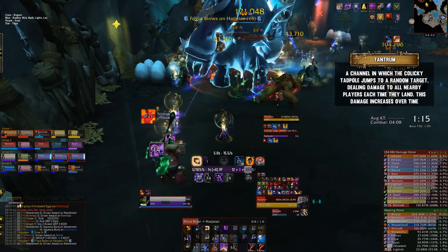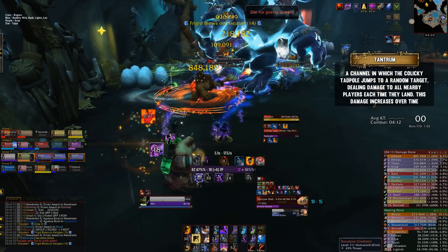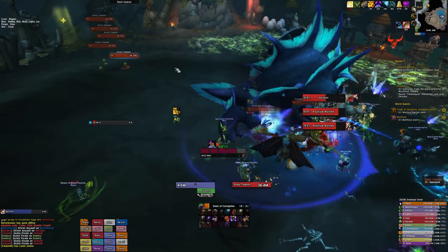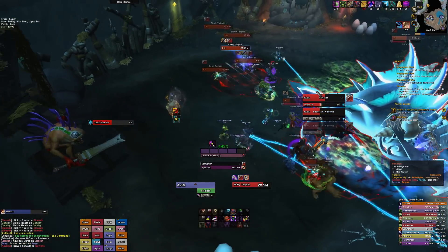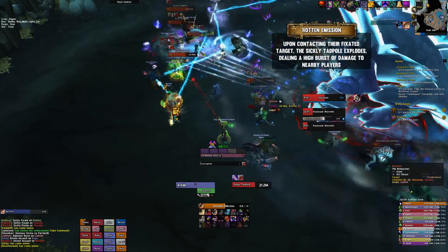Red aura eggs will spawn a colicky tadpole. These tadpoles will cast tantrum, which will cause them to jump to random players over the course of the channel, dealing damage to anyone nearby as they land, and they just jump all over the place. Green aura eggs will spawn multiple sickly tadpoles. These tadpoles will each fixate a random player and slowly move towards them, and once they reach that player, they'll cast rotten emission, dealing a huge burst of damage to anyone nearby.